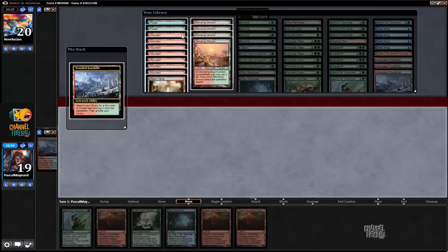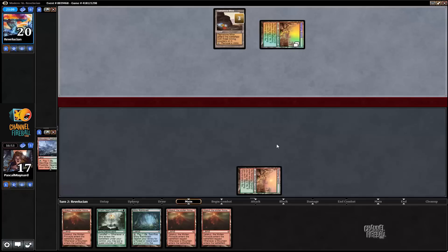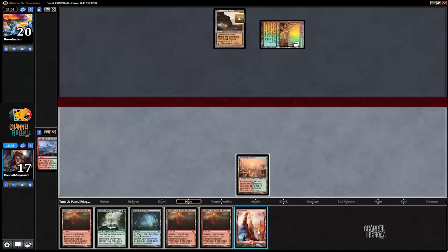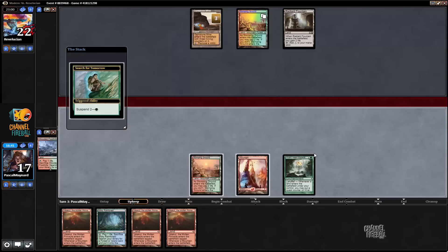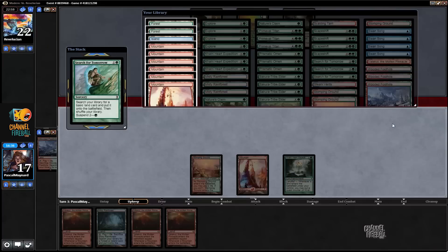Suspend this. Stomping Ground is not something we usually see. I drew Basic Mountain, so I kind of got semi-rewarded. Play this. Radiant Fountain. I can desuspend this, get Basic Mountain. Got another one, which is great.